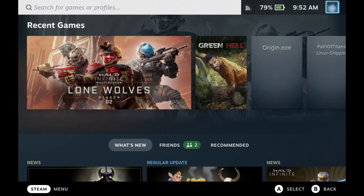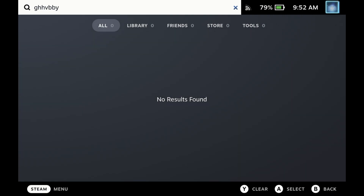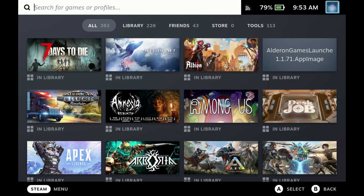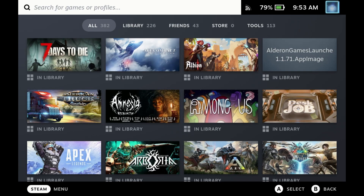Now a huge improvement for me — this was really annoying — there is now a clear option for the search bar. This seems like such a tiny thing but it's a great quality of life improvement. With the keyboard down, you can now hit Y or the X in the search bar to clear it; you no longer have to delete everything you've entered. Massive improvement and a great quality of life update.